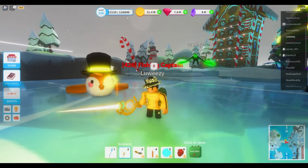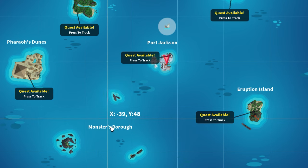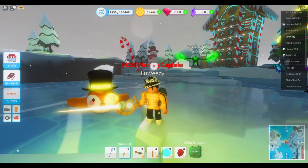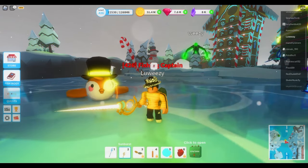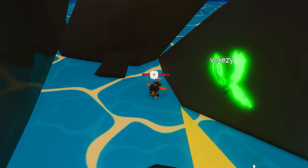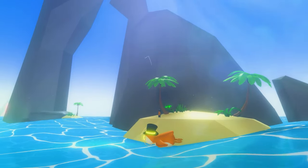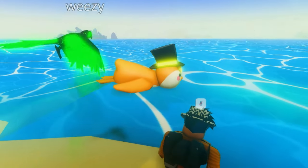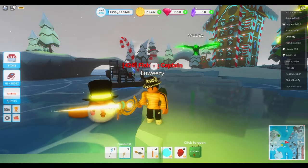Now for the moment you've been waiting for - my top favorite spots to fish. First has to be Monster's Barrel. You can press the M key on your keyboard if you're on PC to open your map and locate this area, or on mobile tap the map on the right side of your screen. If you stand anywhere on these rocks it's a very nice place to fish. Importantly, any level is allowed here - there is no level requirement needed to enter, and you are free to roam around this area.